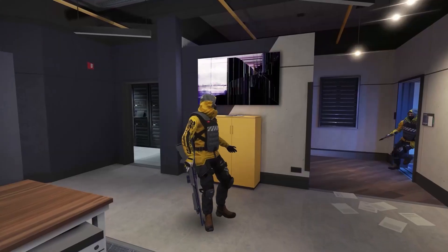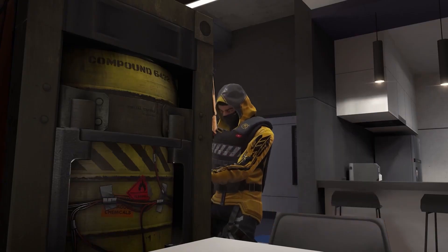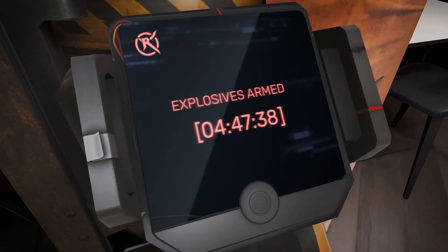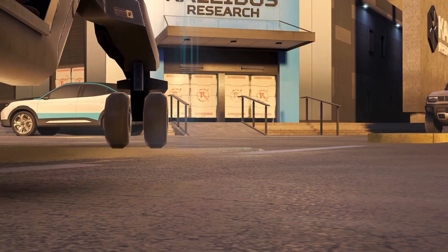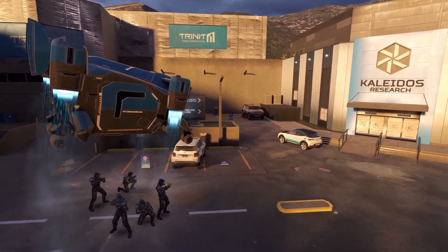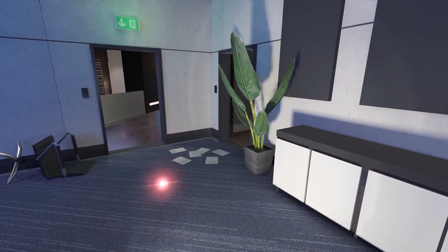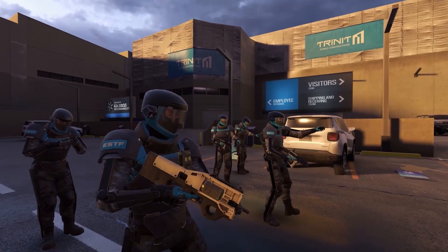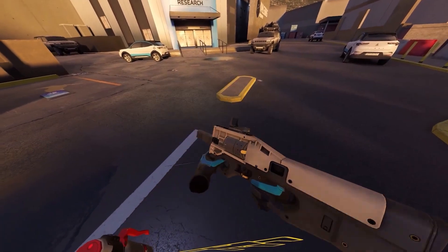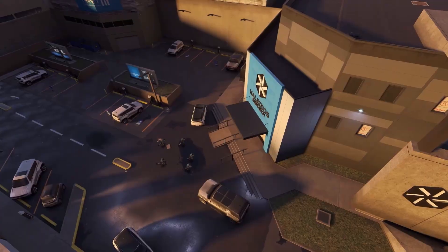I used breaching foam to enter locked doors and even drones to scout out potential hostile areas. When defending, I could use proximity alarms, tripwires, door blockers, and other various high-tech devices to give my team a tactical advantage. You can even play basketball in the lobby while you wait for other friends to join. This game is incredibly fun, and the crazy part is it's only in the alpha testing phase and absolutely free to download. All you have to do is go to their Discord, go to the alpha channel, and download the zip file from GitHub.